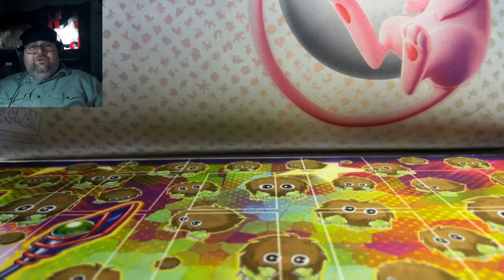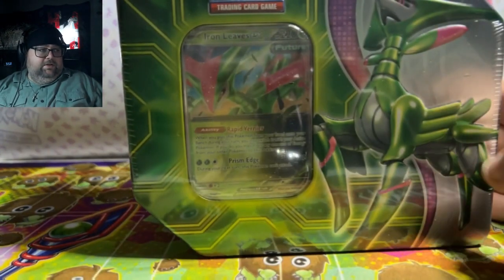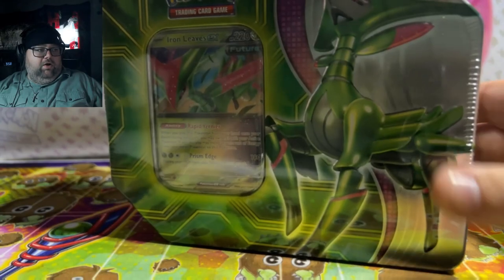We're going to be opening up 136 Twilight Masquerade packs, as well as 8 of these tins — 4 Iron Leaves and 4 Walking Wakes.